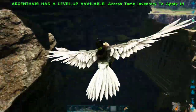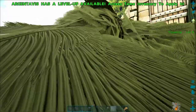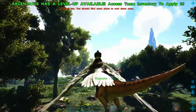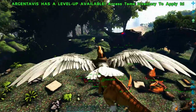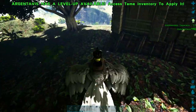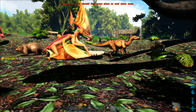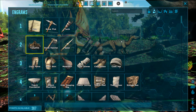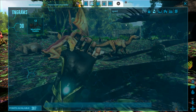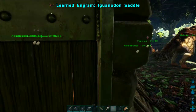I forgot she was on follow, so I'll whistle for her to stop and set her to passive — that's always the first and most important thing I do with all my new tames. If a dinosaur does attack my plateau, I don't want my dinosaurs attacking it because they might jump off where it's not safe. I have foundations placed all along the ground, which prevents any dinos from spawning up here inside my base perimeter.